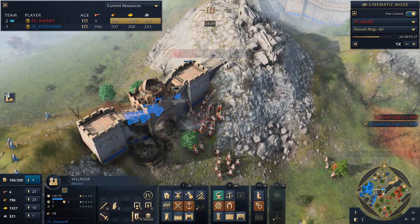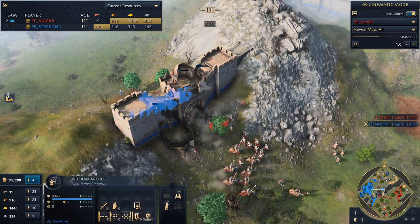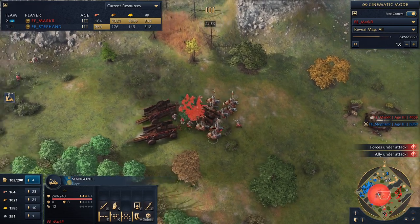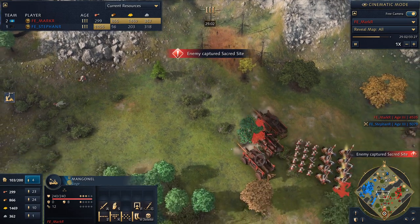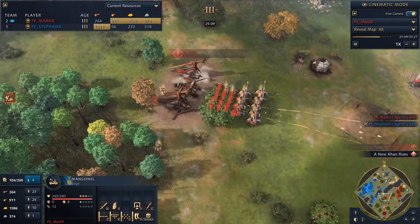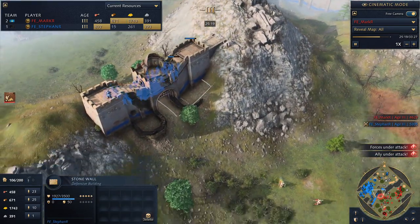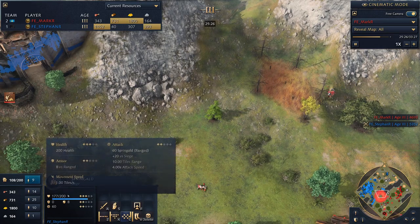Stefan is using villagers to keep repairing the walls while Mark's trebuchets try to find a way through. Stefan can put units on the wall to send the army away. There's also a mangonel from Mark — if you put all your archers up on the wall, they're going to be clumped tightly. A mangonel doing splash damage onto the wall would do a number on his archers. Mark's springalds back off because springalds do bonus damage against siege weapons. The Mongol traction trebuchet is different from the clockwork trebuchet — it has a little bit shorter range but is faster and cheaper, fitting that Mongol theme of mobility.